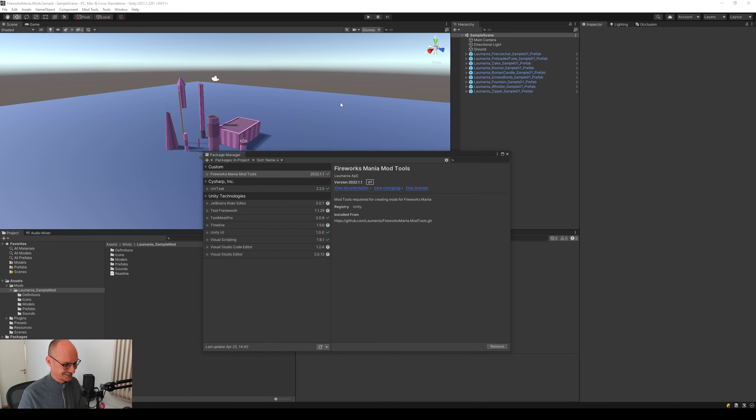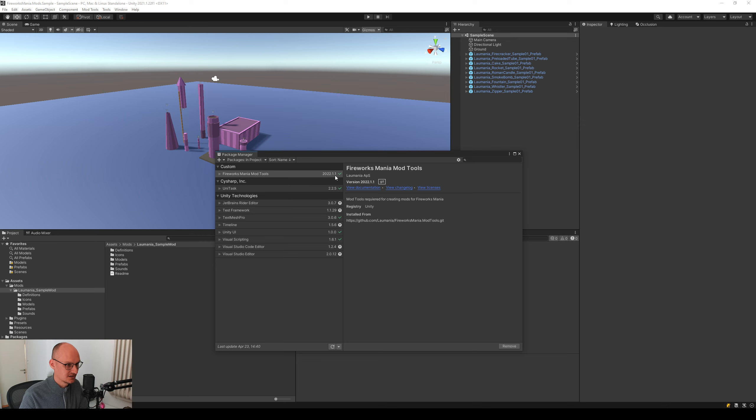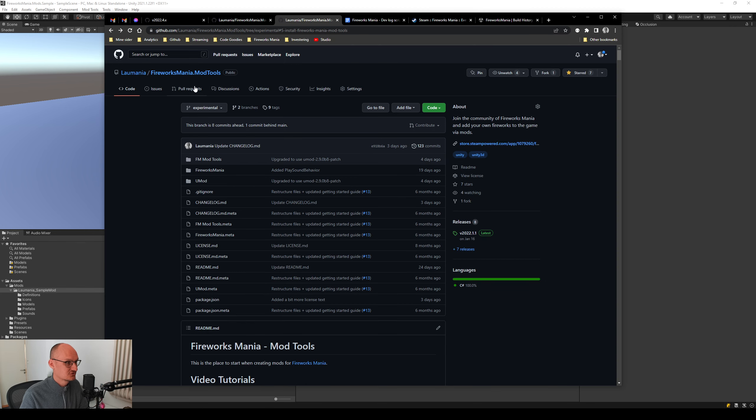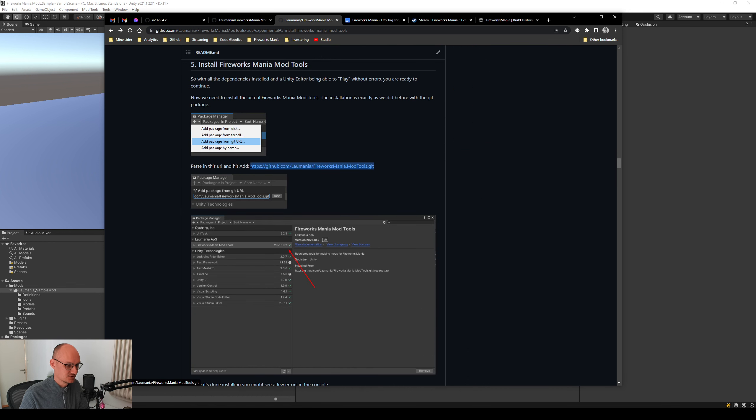This experimental version will evolve into the real version in the near future, but always back up — always a good idea. You have your mod project here, and right now you're most likely on version 2022.1.1, same as me. Now we need to switch to the experimental version. The way we do this is by going into the mod tools.